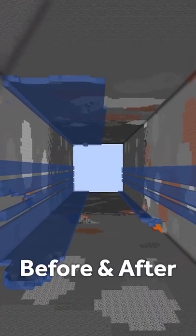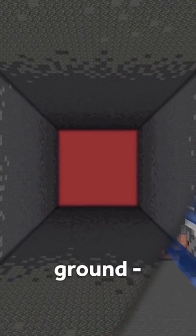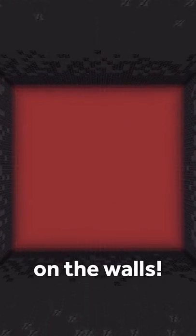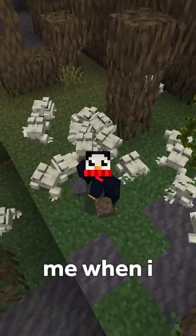Here's a before and after of this really dope portal to hell style hole in the ground. Mud really makes a big difference in this color gradient on the walls. Hopefully, now you believe me when I say that.